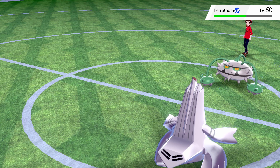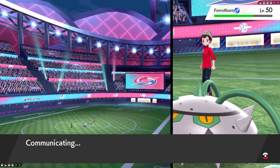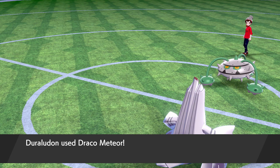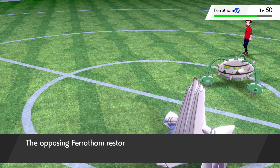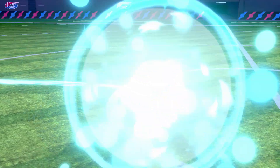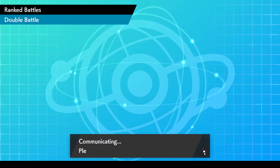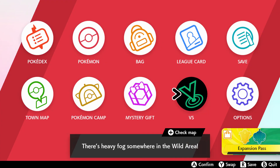He has Protect - I go Dark Pulse, he recovers with Leftovers. I need this to flinch him for a chance. A crit would also work. Oh no, he has Leech Seed - now he can just Protect and I'll go down to Life Orb damage. What a sad way to lose, but it is what it is. If he doesn't Protect I'll try - but yeah, the Leech Seed takes me out. Good game. So that's the third battle - Ferrothorn with Leech Seed winning the game.